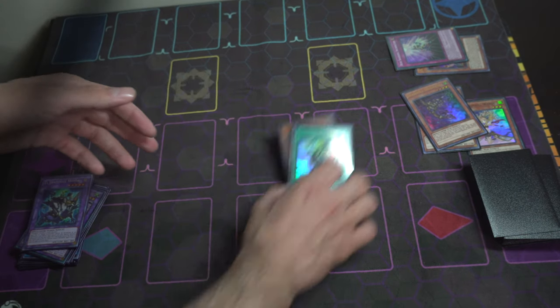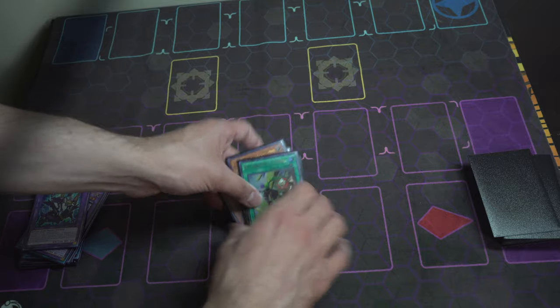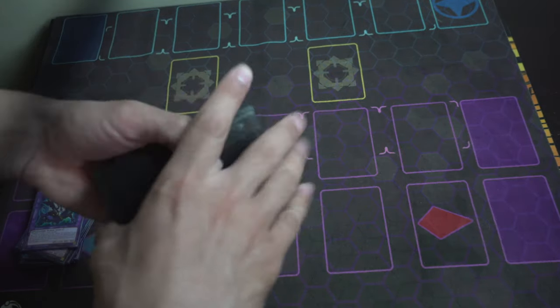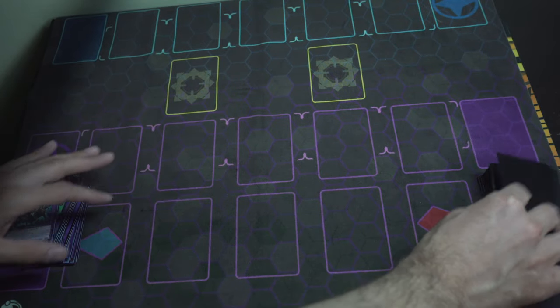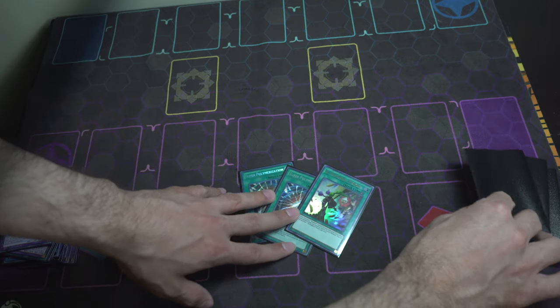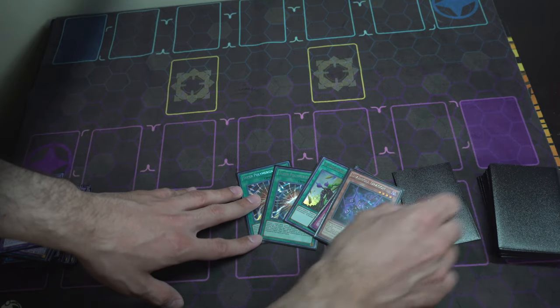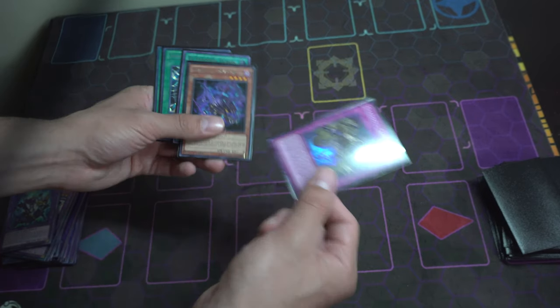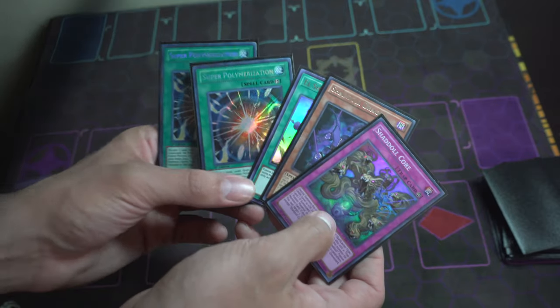Now let's do a couple of test hands real quick to show some of the randomness this deck can produce. We got Super Poly, Super Poly, Shaddoll Fusion, El Shaddoll Core, and Shaddoll Dragon — this is ideally a brick hand, but at the same time it's not the worst hand you could get since we at least have a Shaddoll monster.